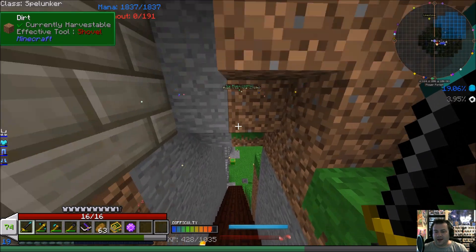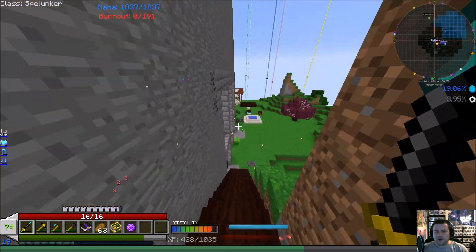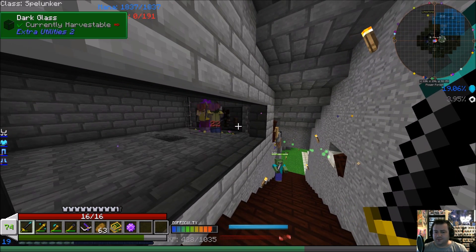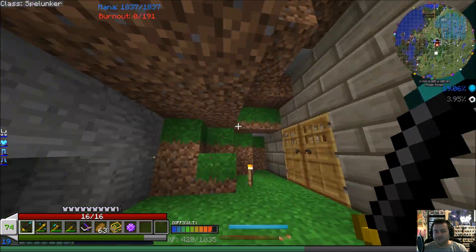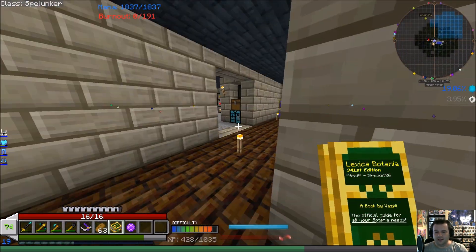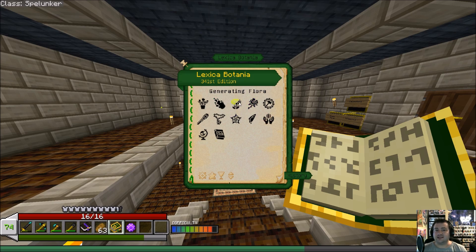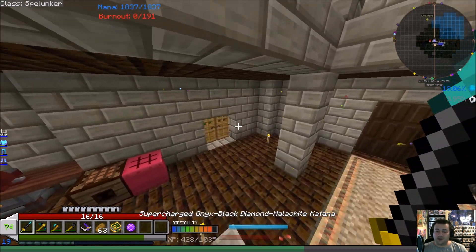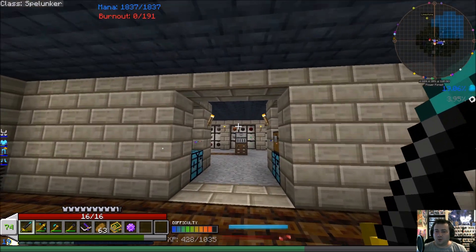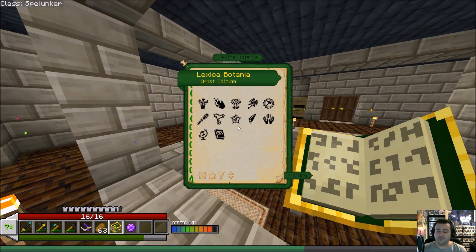I did look at possibly upgrading our mob grinder mana system, because there's a really effective way to do it. However, we're going to need the Mechanical User, and right now it's bugged in the pack — if it attacks an entity it actually crashes. So we have to hold out on upgrading that system. I was going to start sorting things from the mob system into drawers, but there's not a whole lot of point because we'll have to redo it all once we get to Corporea. My objective is to get into Corporea in the next couple episodes, as well as start Astral Sorcery and get into a bit of Ice and Fire.